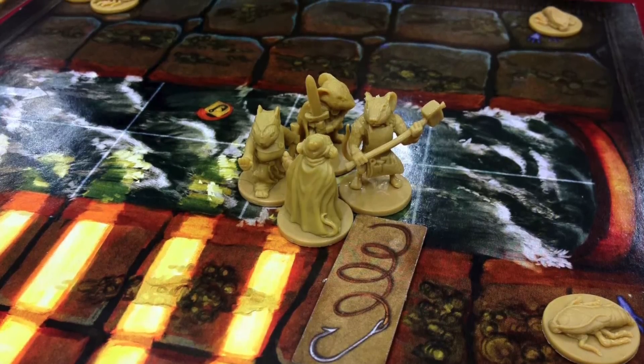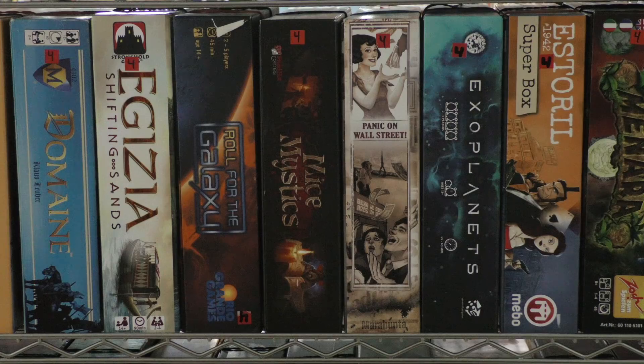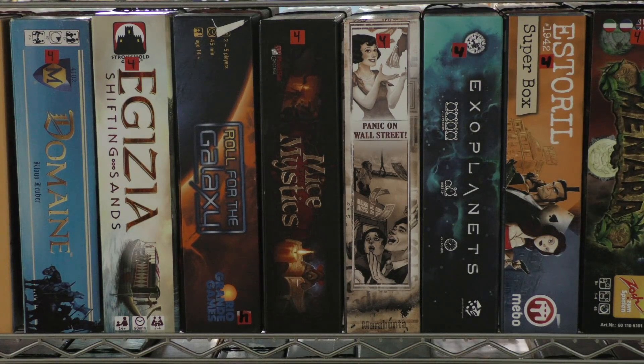Speaking of accessible, here's Mice and Mystics — everyone likes that game. If you like story adventures, this one has you shrunk into a mouse, and then they promptly forget that part of the story and you just act like a mouse the rest of the game. If you want to play a dungeon crawl with families this one's great, but adults could play it together and enjoy it too.